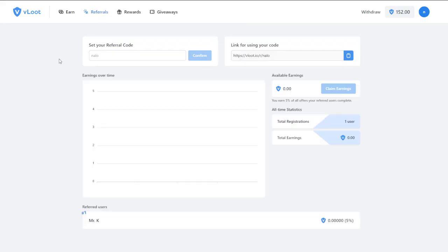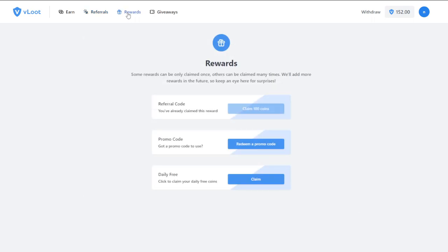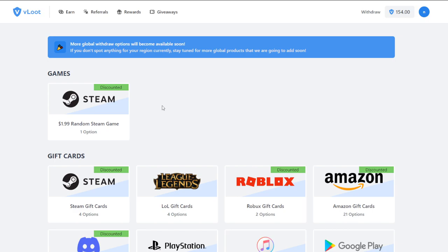Vloot also has a referral section — if you make a code for free on Vloot and share it with friends, there's an entire referral suite to see how many people you've signed up and how much you're earning from them. And if you don't want to do any offers, that's fine, because you can just log in and get daily free bonus points. Once you've stocked up points, you can head over to the withdrawal section, which features a huge amount of withdrawal options.